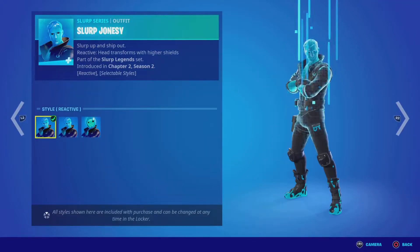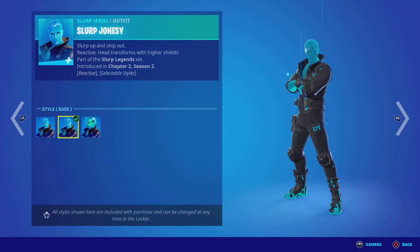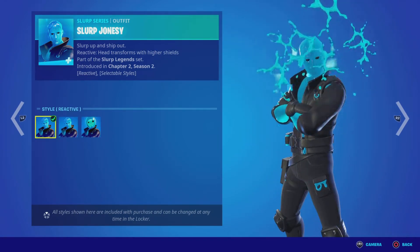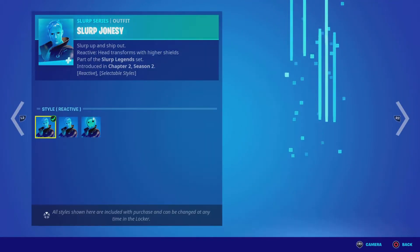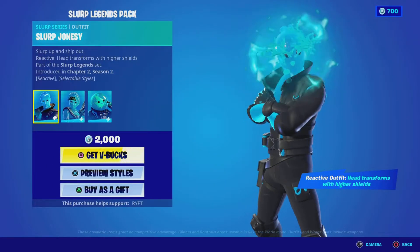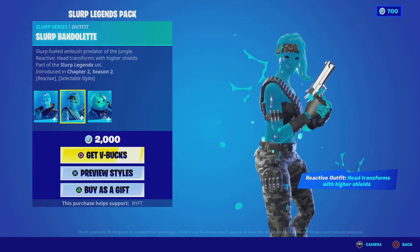So we've got Slip Johnsy, which has a reactive base and blob head style. I don't mind these to be honest. The reactive one — I think it's just slurp or whatever coming out of his head.